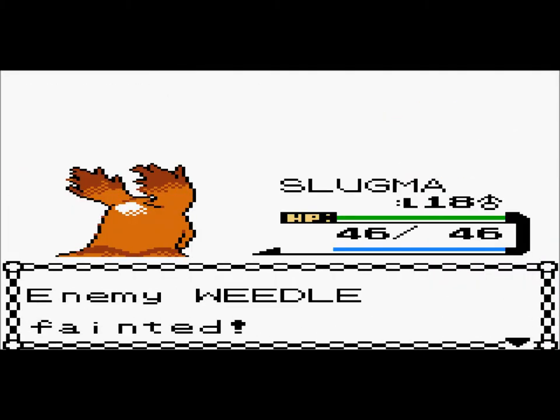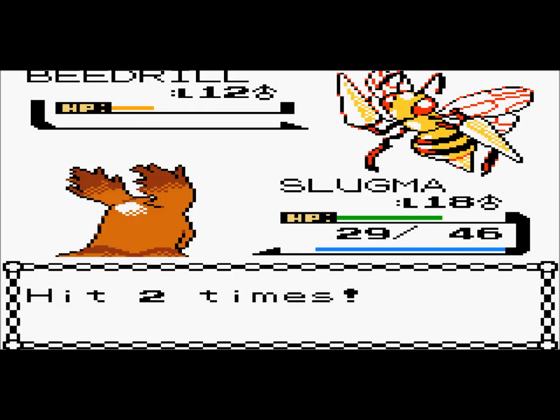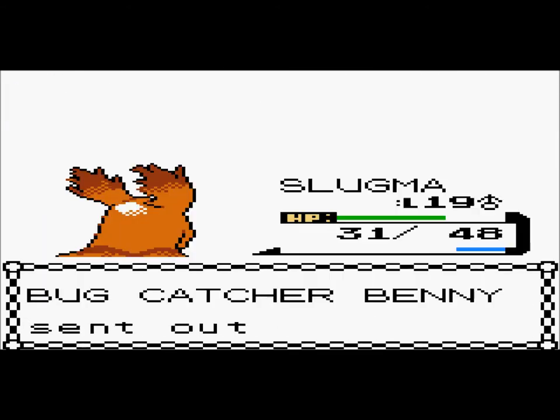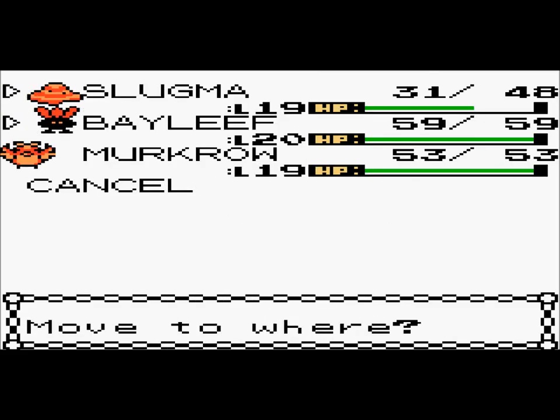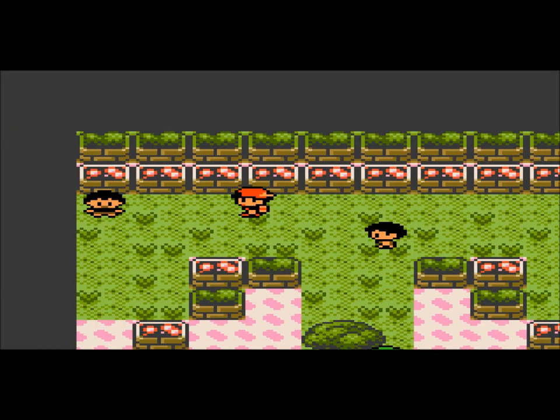Yeah, I remember this guy - he has the entire Weedle evolution line, I think. Come on! There we go. Yeah, level 19. I'll switch to Murkrow because Murkrow is my lowest level right now. Now he's tied with my Slugma. And I'll put Bayleaf in front, even though Bayleaf was gonna suck in this gym.